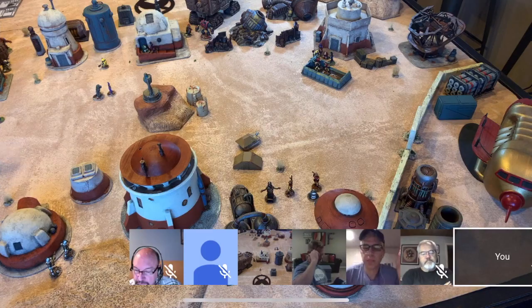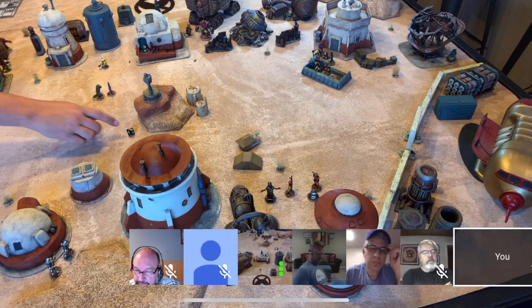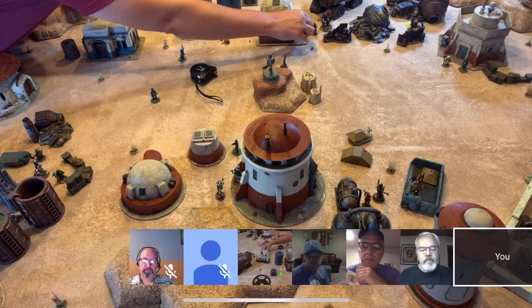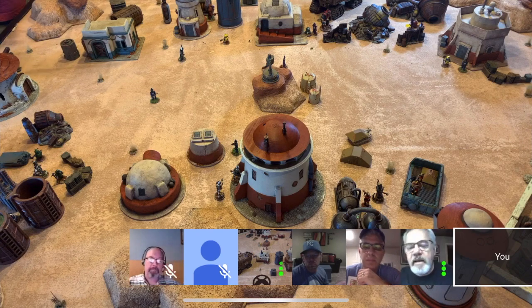By turn four, the Imperial forces have turned on each other. Each player is looking to claim both halves of the plans to the Murder Moon and present them to Zorg Kahn. During the game, we introduced some random events: we had a sandstorm which swept across the table cutting visibility in half, and then later one of the players was given control of the security forces by a random deal of the cards.